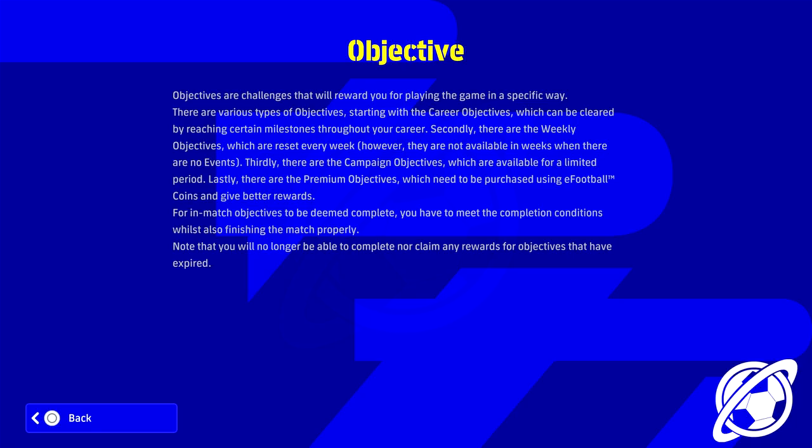Objectives are challenges that reward you for playing the game in a specific way. There are various types: career objectives, which can be cleared by reaching certain milestones throughout your career; weekly objectives, which reset every week but are not available in weeks with no events, so they'll probably be event-tied; and campaign objectives, which are available for a limited period.